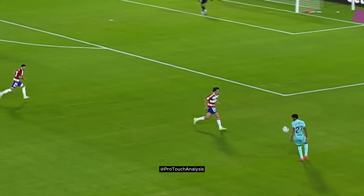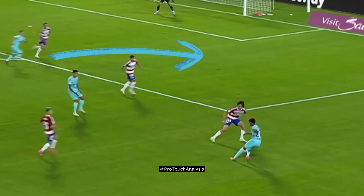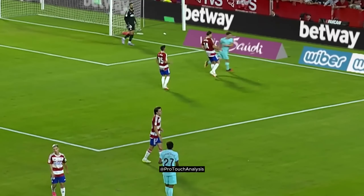Lamine takes his touch inside to bring the opponent out of position, then notices the run of his teammate in behind the defense and cuts the ball back across to try to get it to his teammate.